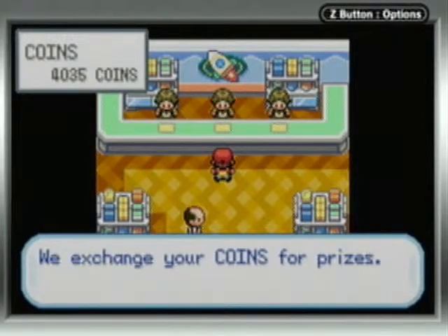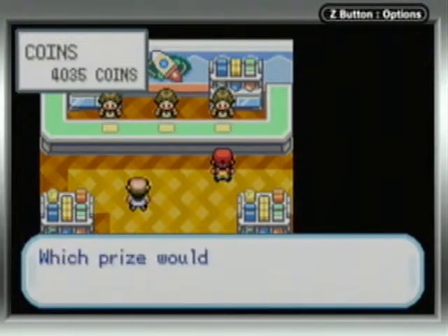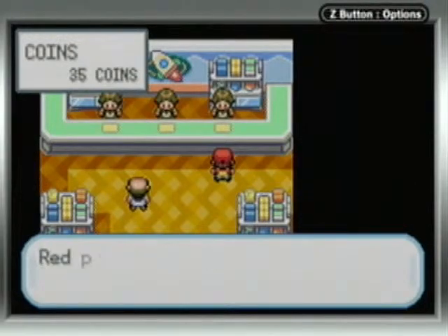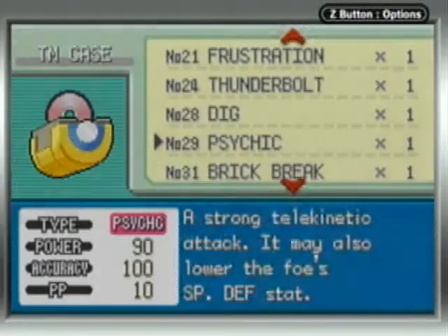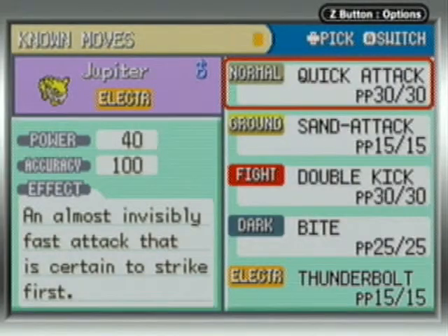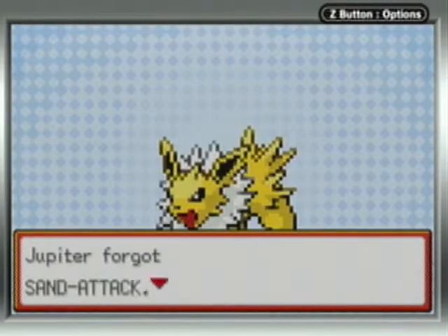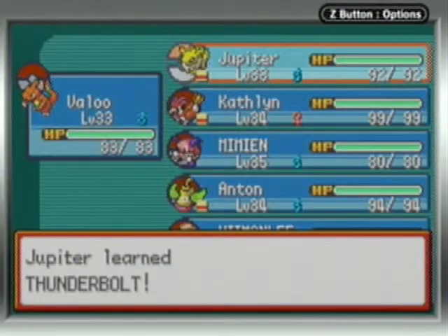We exchange coin surprises for TM24. Teach it to... Thunderbolt TM, give to Jupiter. The move to be deleted — I'll get rid of Sand Attack, because I'm not going to use it. One, two, and poof — Jupiter forgot Sand Attack and Jupiter learned Thunderbolt.